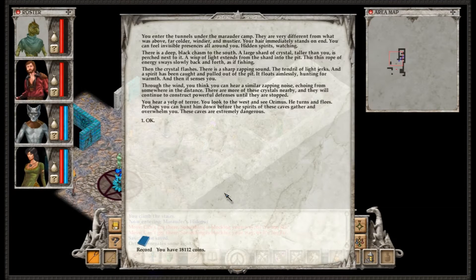You enter the tunnels under the Marauder camp. They are very different from what was above — far colder, windier, and mustier. Your hair immediately stands on end; you can feel invisible presences all around you, hidden spirits watching. There is a deep black chasm to the south. A large shard of crystal, taller than you, is perched next to it. A wisp of light extends from the shard into the pit.